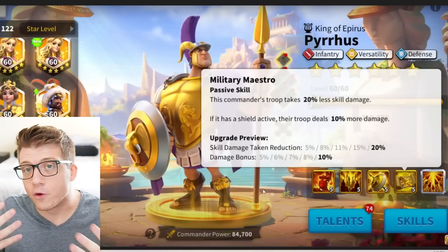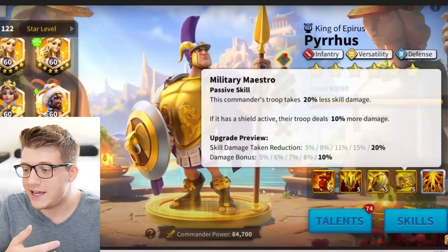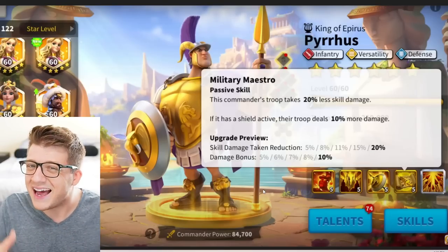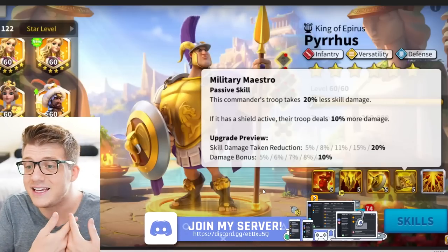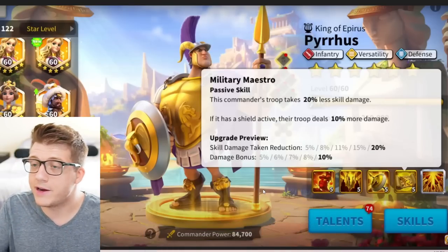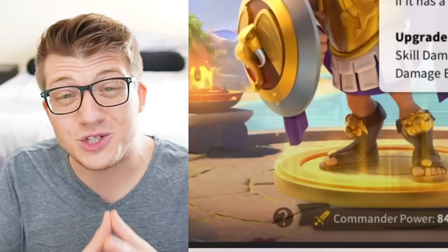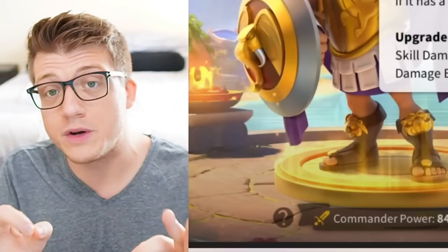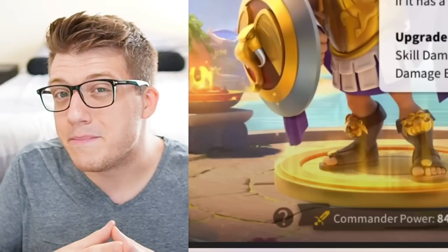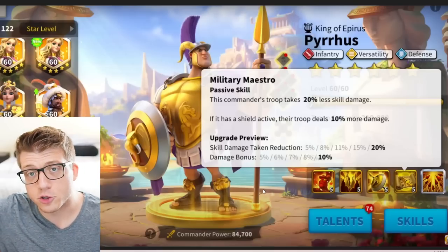Mainly you're going to be getting him for free using your gold keys that you accumulate just by playing the game. It's going to be relatively slow to get a lot of skill points on him, so brace yourself for that. Because you are going to get him for free, I would recommend not using your legendary commander sculptures on him. He's coming in the gold keys, so he's going to be usable in KvK 1 and 2 and beyond, which makes him more of an early-game commander.